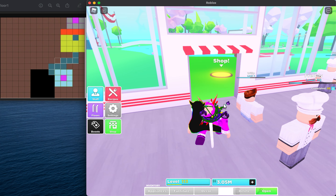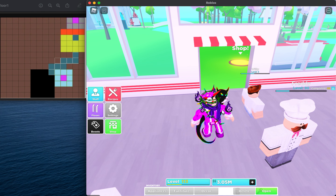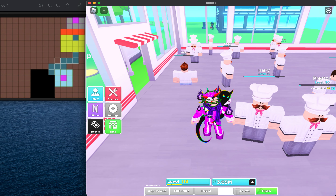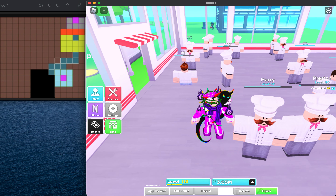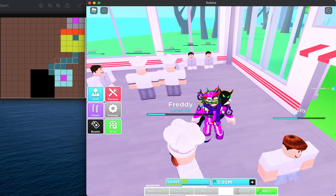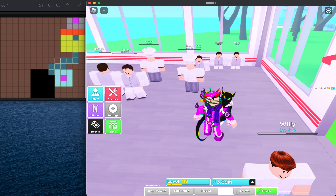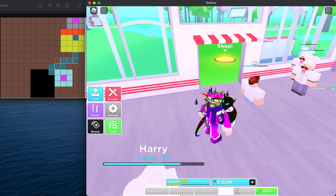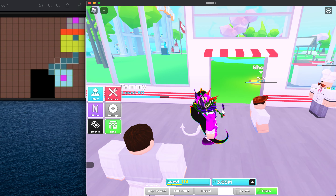You can see in the top left corner I'm going to put a picture up on the screen so you can follow along. I'll be constructing this layout with you guys. This is a multi-floor layout for money and customers, aimed at mid-tier players. If you're a beginner, check out one of my other videos.